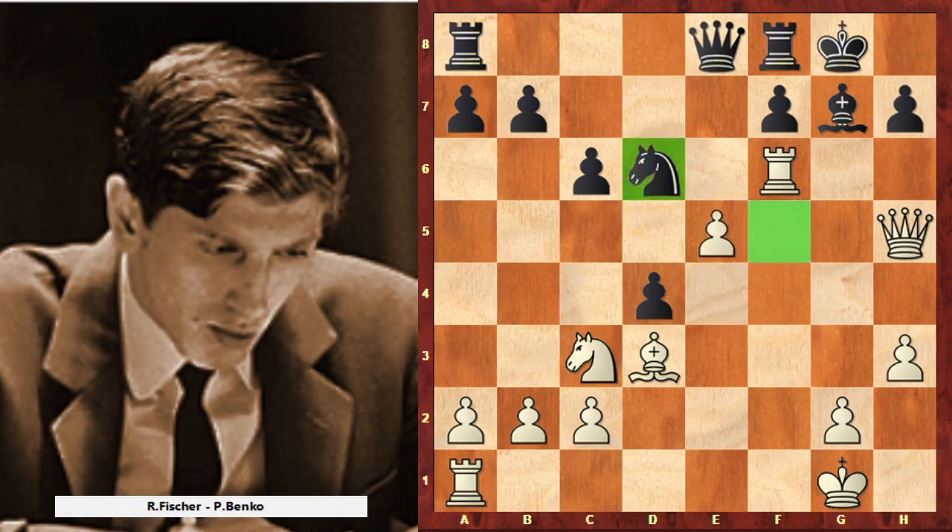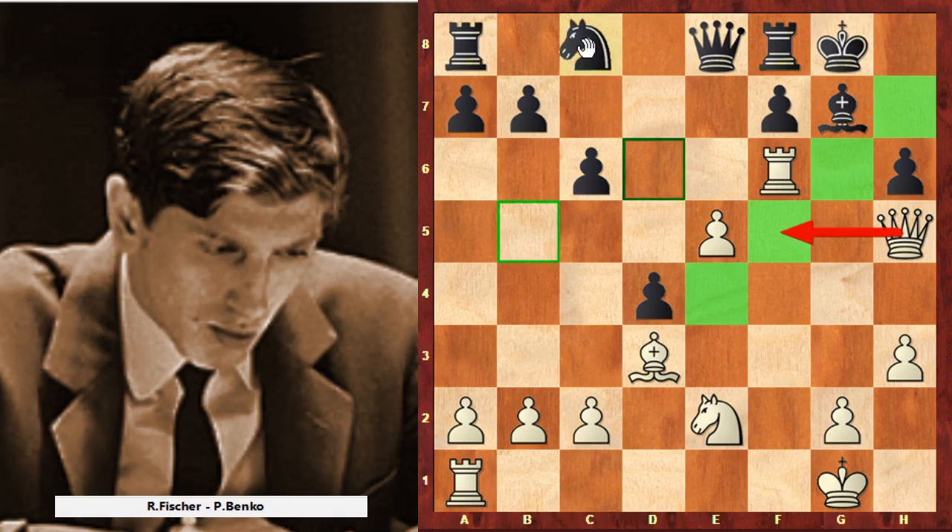Black went to g8, but it's losing after e5 — Black doesn't have time to go somewhere with the knight, because White will go to f5 and win over h7 one more time. Maybe now it's good to play h6, but White is winning because Black's knight on d6 is lost. Black doesn't have time to play with this knight and the knight has to stay there, because this light-square diagonal is very important. If the knight goes somewhere, Black is losing because it's another checkmate on h7, so in this position Black is losing a piece and the game.